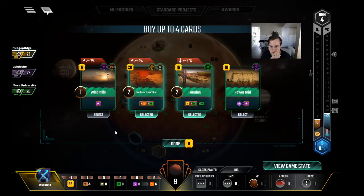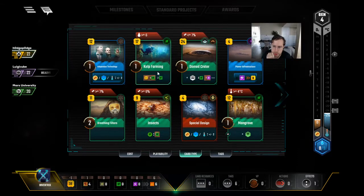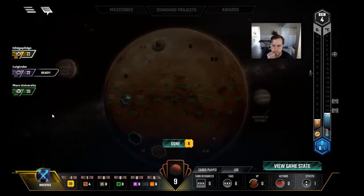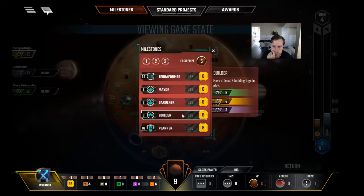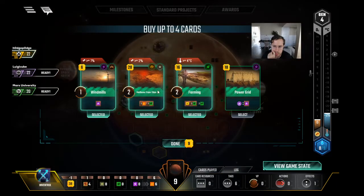Let's check our math again. We have 38 cash and to pull off the combo we need 33 so we can only keep one card here — or keep two and sell a card, like sell Breathing Filters. We can also keep three cards and play Methane. Basically we just passed an ocean. Methane gets us our heat back and gets us to plants — maybe it's better to play Methane. Kelp is good because it gives us cash production, but we could try to greet it one more gen. And we want to keep Windmills too then.